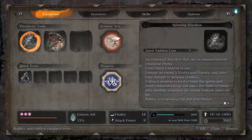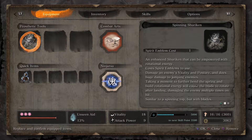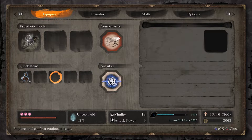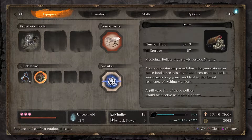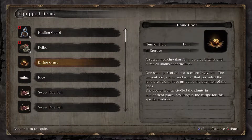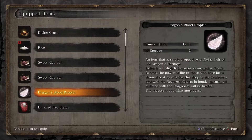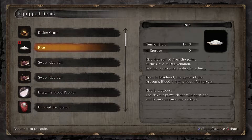Going into this fight, we want to have our shurikens equipped, as well as our Ichimanji Double. Moving into the item area, we want as many healing items as we can. This is a good spot to use your Divine Grass if you've been holding off on it, as well as your rice. We do have some sweet rice balls from Kuro, and we also have our normal rice from the Divine Child. If you have used that, go back prior to the fight and get another handful of rice from the Divine Child — it will definitely help you.